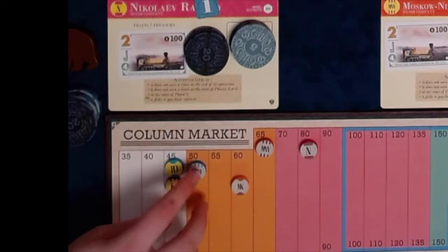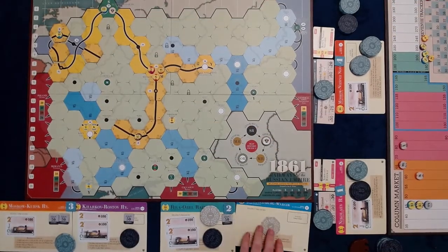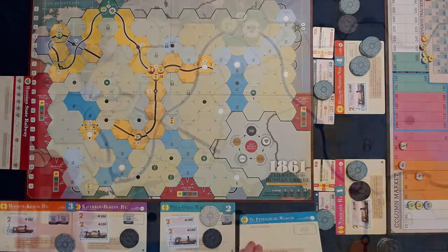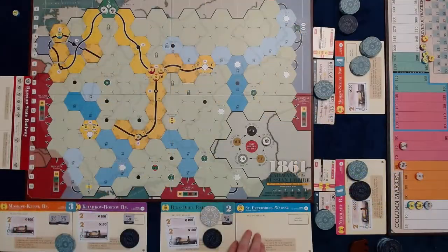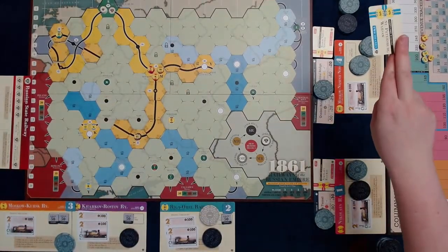Even with the maximum number of loans, SPW cannot afford a train, so it is nationalized. The stock price drops to 45 for being nationalized. Player 2 receives $90 for his two shares. All SPW assets are transferred to the RSR. The SPW station token is replaced with the RSR station token. All SPW components are removed from play.